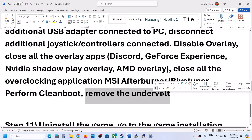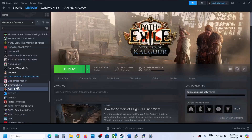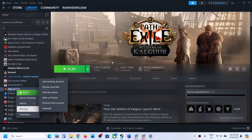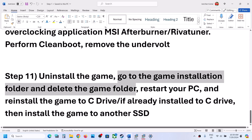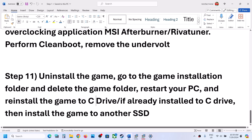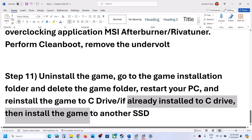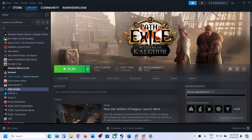The last step is to uninstall and reinstall the game. If nothing works, right-click, select Manage, then Uninstall. After uninstalling, go to the game installation folder, delete the game folder, restart your computer, and reinstall the game to the C drive. If the game is already on C drive, try installing to another SSD or HDD and check. One of the steps shown in this video should help you get the game running on your Windows computer. Thank you for your time — please like this video and subscribe to my channel.